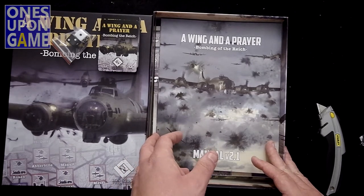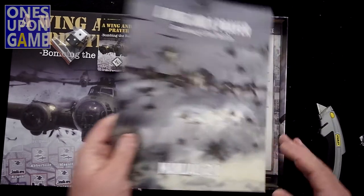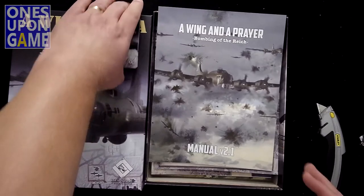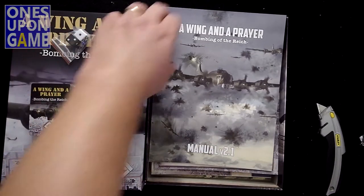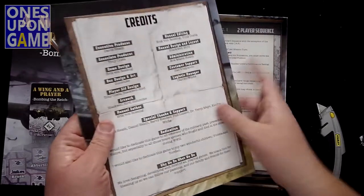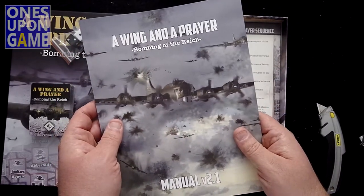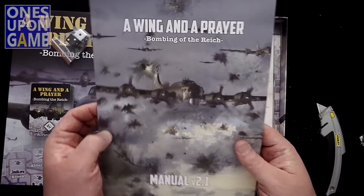The manual is called Raining Over the Reich. This is version 2.1 — I've not played this before, I've not seen this before, but the manual is already at 2.1, so this is an older title. Your usual good Lock and Load Publishing stock. Awesome cover art.